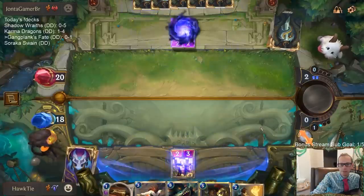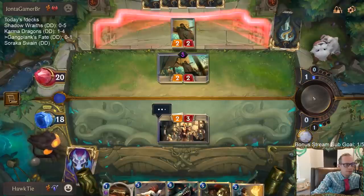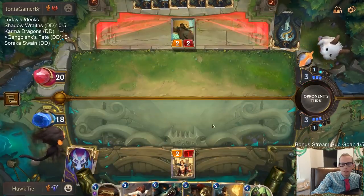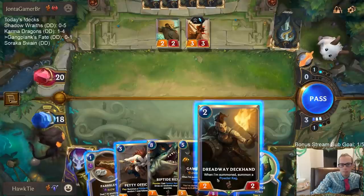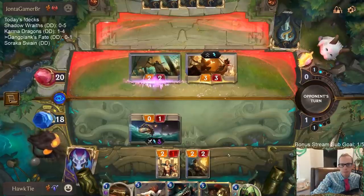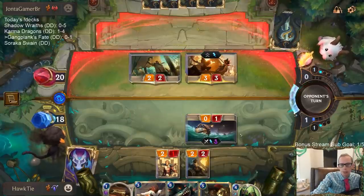We'll try to have Hired Gun take that out. Good, I'm glad they didn't have their own Parlay to kill my Hired Gun and do damage to me. I had to go with the Deckhand here because the Deckhand can block the Jagged Butcher, and that's definitely worth saving the three life.